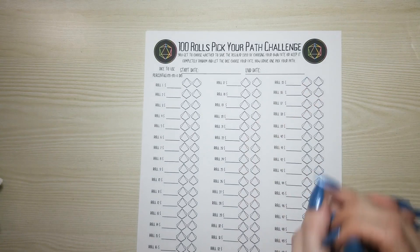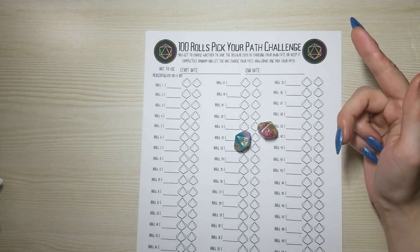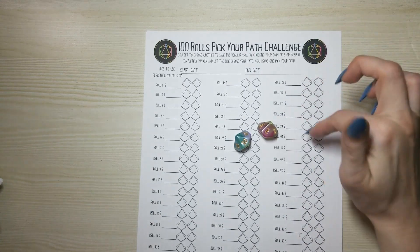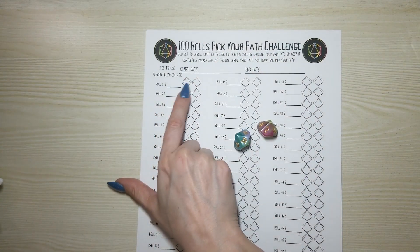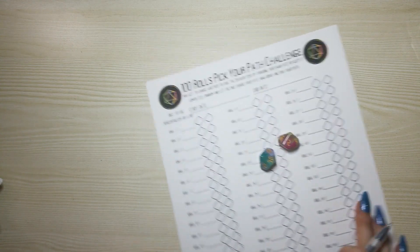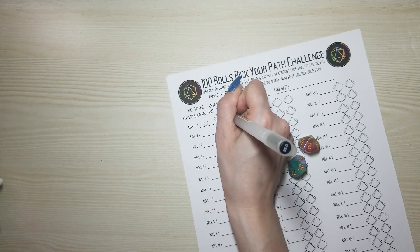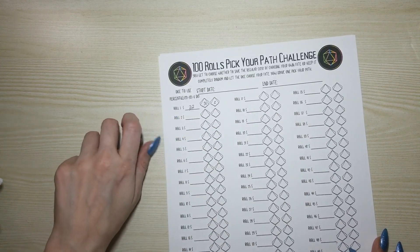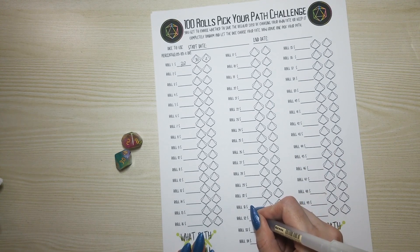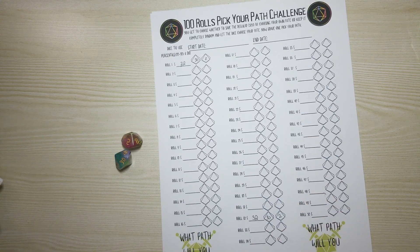So how you play — say you roll a 32. There are two ways to play this. You can choose your own path: I rolled 32, I put it in the one-roll box and write 30 and 2. Or I'd find roll 32 on the sheet and put in 32, 30, and 2 right there.